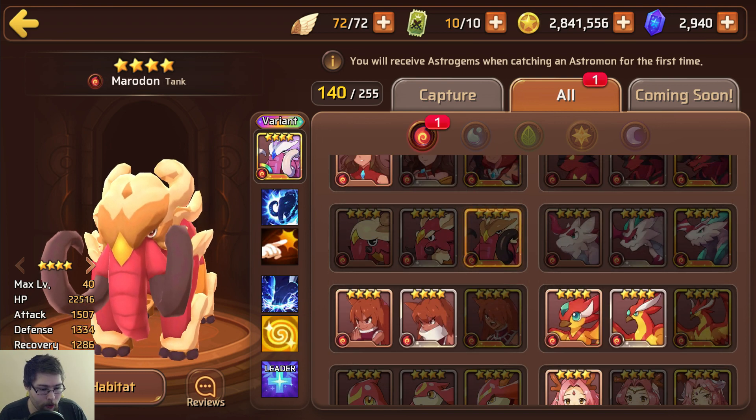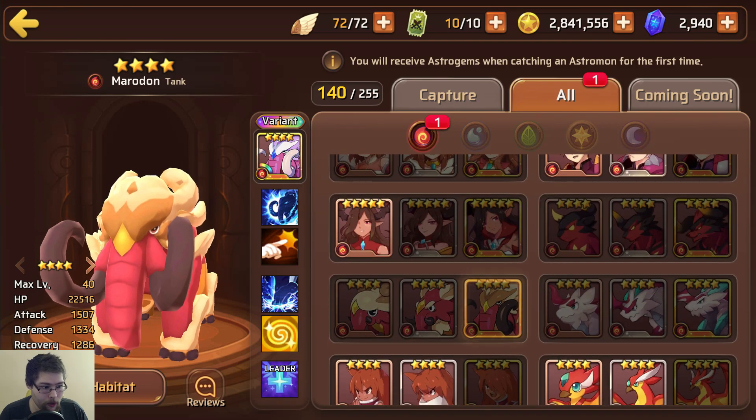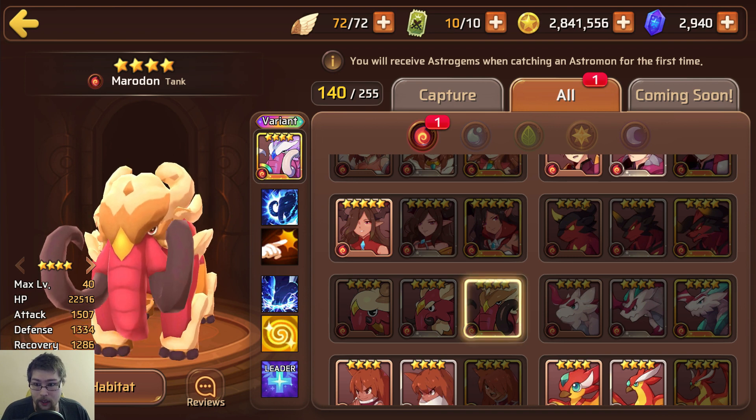So anyway, in this video we're going to be going over Marudon, one of the new natural four stars. As usual, starting out with the fire one: we have an 80% two-turn taunt and heals allies HP an amount equal to 10% of own max HP. So right off the bat, a very good taunter actually. A two-turn 80% chance is very, very good — very high taunt chance. And for two turns, that's what really makes it special in my opinion. He is a natural four star and a tank, so he should have that survivability potential.